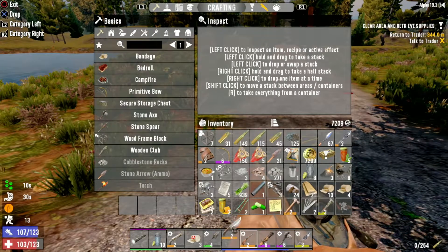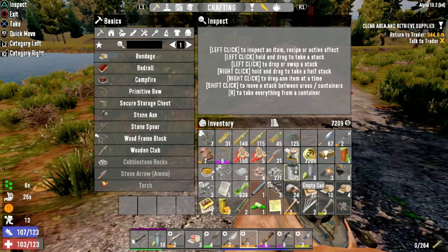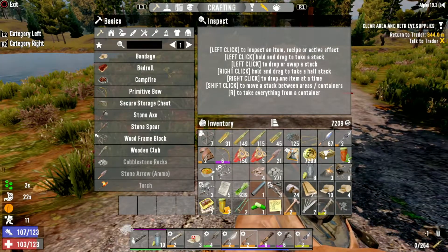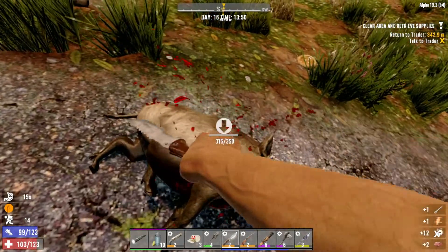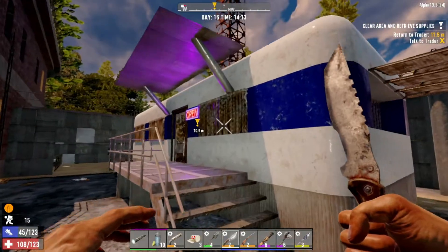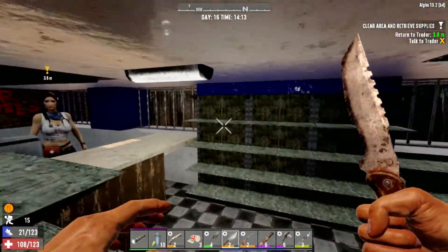Let's get going. I'm going to have to dump the tin can. What else can I get rid of? That glass can go. Let's go and speak to Jen, the lovely Jen in her white t-shirt.